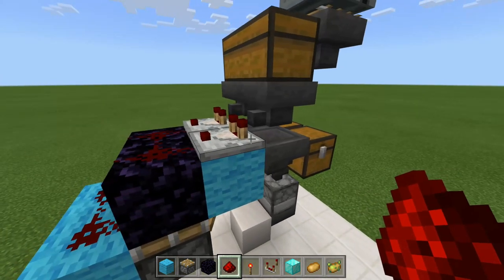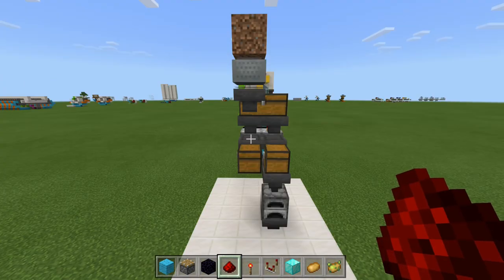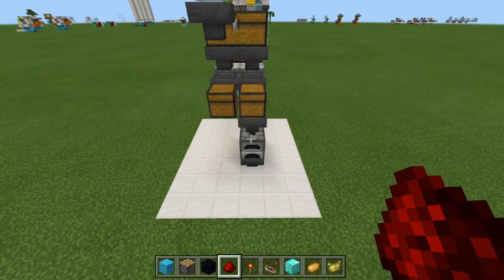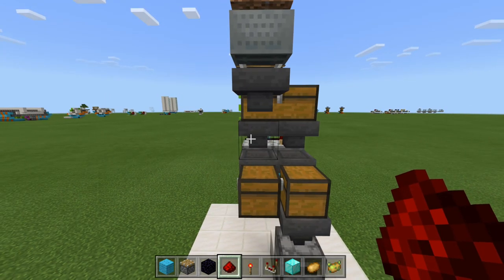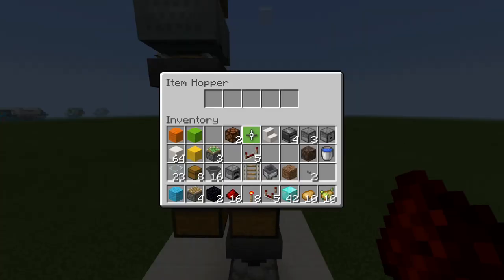Now let's go ahead and place in our items for the filter. Before we place in the items, I do recommend coming back around to the front side of the build, just to make sure all the items go in the correct spot. We do have our furnace on the right side. What this means is that we want to have our potatoes on this right hopper here, and our poisonous potatoes on the left side. So let's go ahead and open up this hopper.